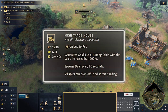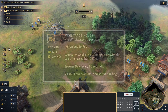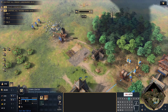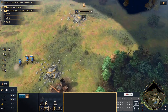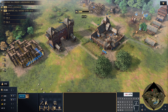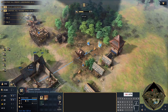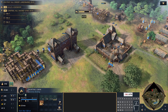I tend to go for the high trade house landmark, though you can go for the other landmark and go for the relics — it just depends on what you like doing. The number of villagers you want to take from the food to build that landmark is 16 — that number is very important. Take the villagers off gold since we don't need gold at this stage, and take one villager to wood and one to build three archery ranges. Don't forget: 16 from underneath the town center to build your second landmark.